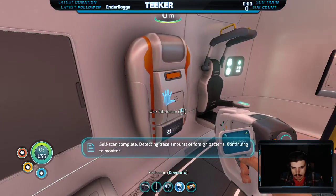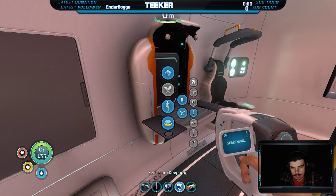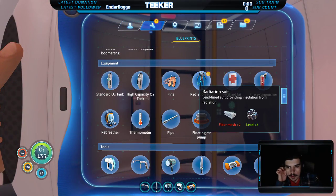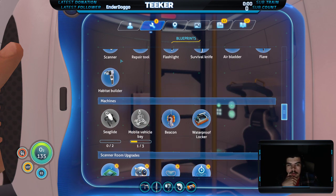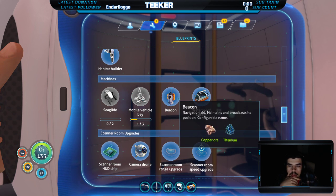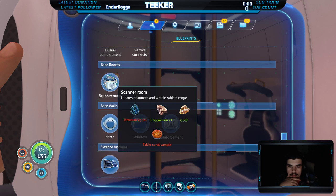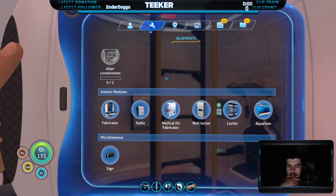Detecting trace amounts of foreign bacteria — continuing to monitor. I'll survive. Alright, let's check out some of these blueprints. Let's look at the radiation suit, which I should build as soon as possible. I can now make a scanner room, but I need to get samplers — I'll worry about that stuff later.